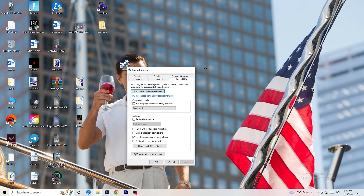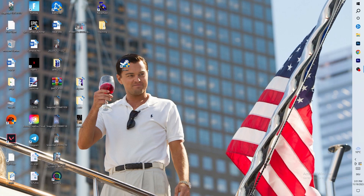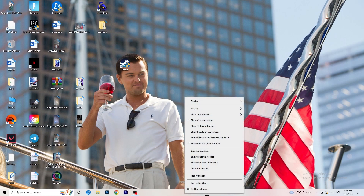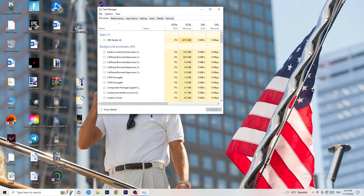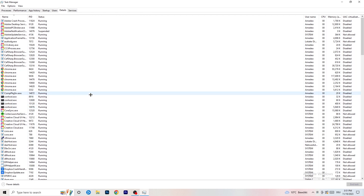Go to Compatibility, copy the same settings, and do the same thing again. Next, navigate to the bottom of your screen to your taskbar, right-click it, and click on Task Manager. Wait for it to open, then navigate to the top-left corner and click on Details.